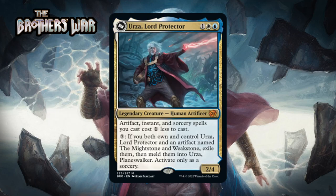Next up it's Urza, Lord Protector, which for one generic, a blue and a white, is a 2/4 legendary human artificer at Mythic Rare. Artifact, instant, and sorcery spells you cast cost one less to cast. He has a meld condition with The Might Stone and Weak Stone, but you're not really going to end up melding — it's a Mythic Rare and the other card is a Rare. So mostly this is a three-mana 2/4 that decreases the cost of a significant number of spells in your deck, which is a pretty good card without any meld stuff going on. I think this is a B.